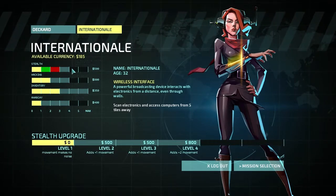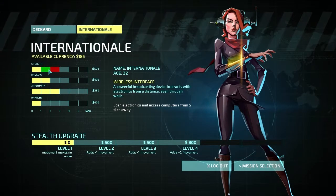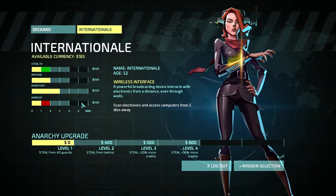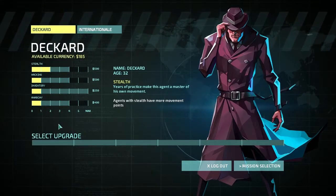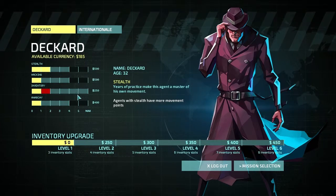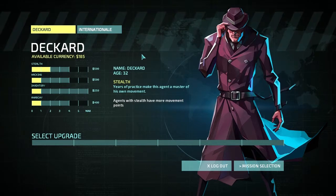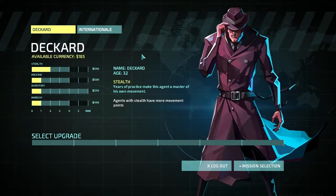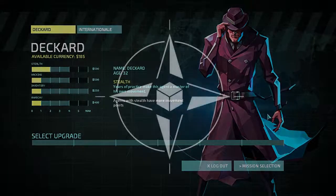First thing I'm going to do is actually upgrade Internationale's Stealth, because that allows her to move and make less noise. Level 2 adds movement — she's now level 2. I'm going to end this episode here. Hopefully we can get past Mission 2 next episode and have a little bit of a longer series than just repetitive starts of runs. Anyway, thank you very much for watching, I hope you enjoyed, and I will see you next time. Goodbye.